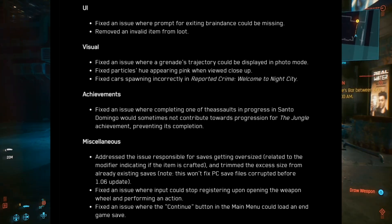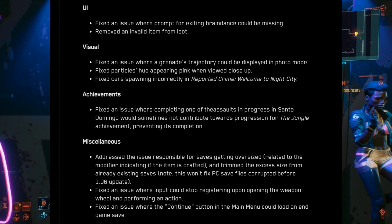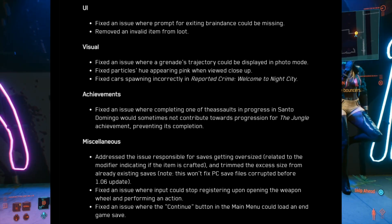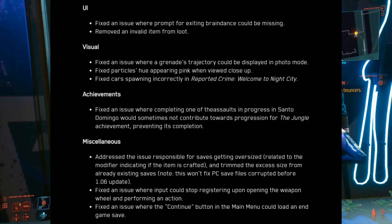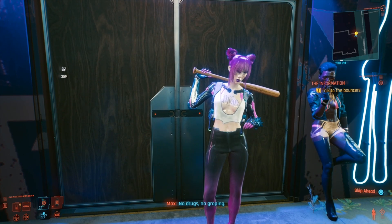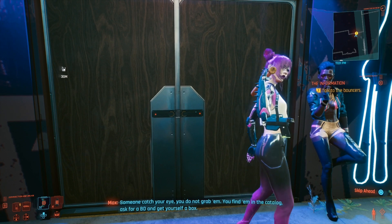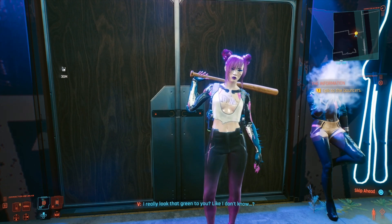Under miscellaneous, they addressed the issue responsible for saves getting oversized, related to a modifier indicating if an item is crafted, and trimmed the excess size from already existing saves. Note this won't fix PC save files corrupted before update 1.06. It's good to see them working on this, and it'll be interesting to see if they're ever able to recover those corrupted files or if they're gone for good.